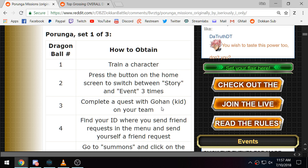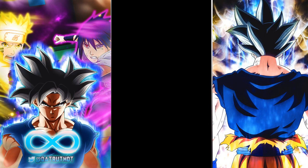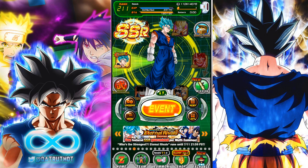Now, this one right here: find your ID where you send friend requests in the menu and send yourself a friend request. I remember this was actually kind of glitched over when this mission was active on JP. So let's go ahead and take care of this one right here.